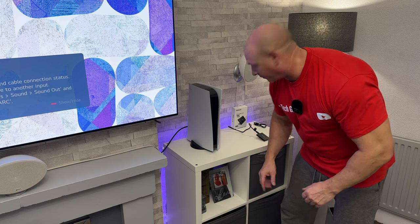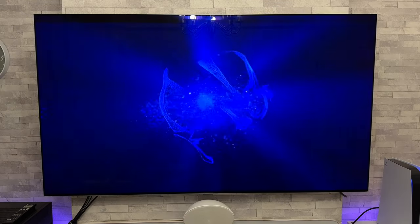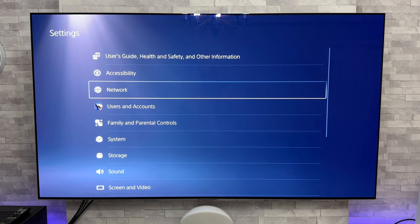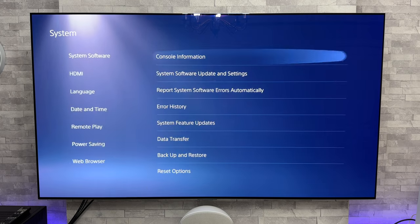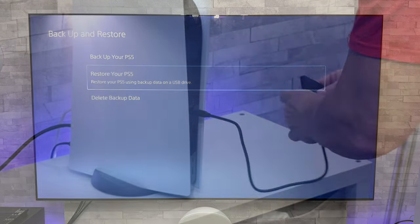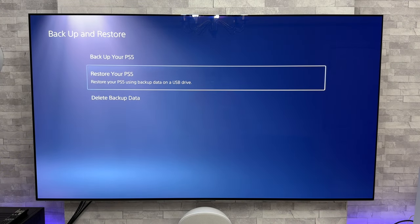Let's power on this PS5 for the first time. The PlayStation 5 is all now set up. So now what we need to do is put those games from the external SSD onto the new PlayStation 5. Let's go into settings, down to system and then down to backup and restore. Now that external SSD is all connected up, let's press on restore your PS5.